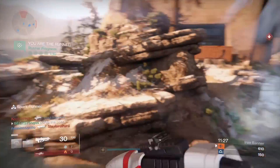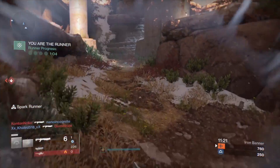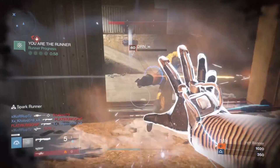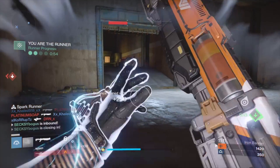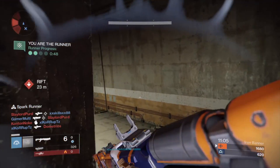First, know the map by heart. This is pretty obvious, but knowing the map will help you choose the right path you should take as the runner. It will also be really important in situations where there's a bunch of enemies you didn't expect in front of you and you need to take a shortcut to go past them. Also, this will help you think of spots where players don't usually go and the opposing team would be surprised to see you coming from there.